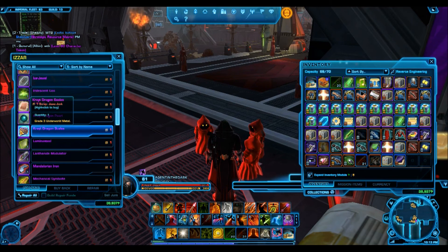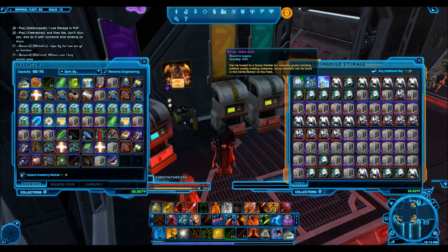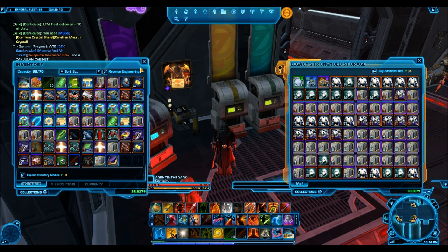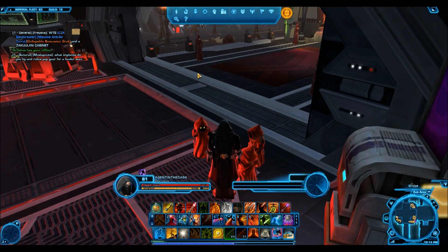Another disclaimer: remember that my tips kind of build on one another. The way I was able to rack up so many Jawa scraps is because I open a lot of hypercrates — and I'm getting those hypercrates off the GTN for credits, not for Cartel Coins. So if you're following my advice and spending credits on hypercrates, you'll end up with a ton of Jawa scrap as well. The takeaway is: if you have Jawa scrap, spend it on companion gifts, put those on the GTN, don't waste time crafting. This is probably the best way to maximize the credits you get. Hope you enjoyed the video — see you in the next one!